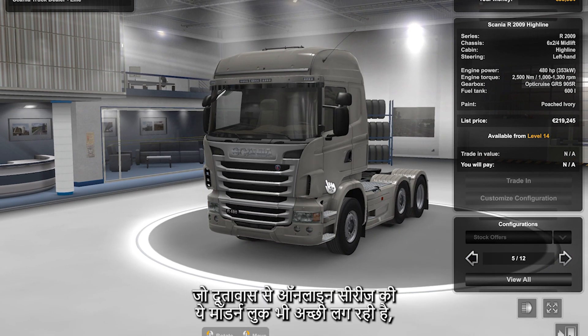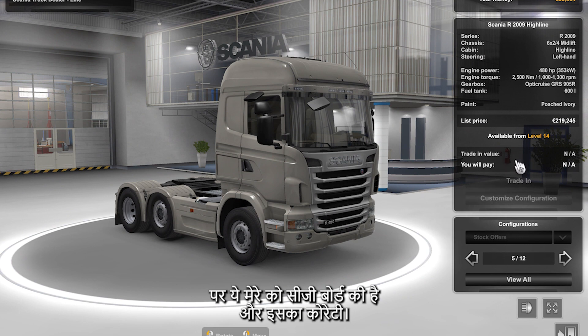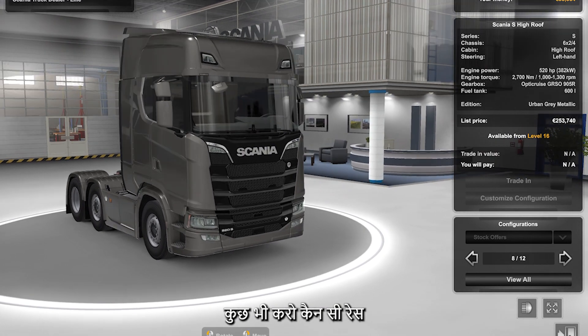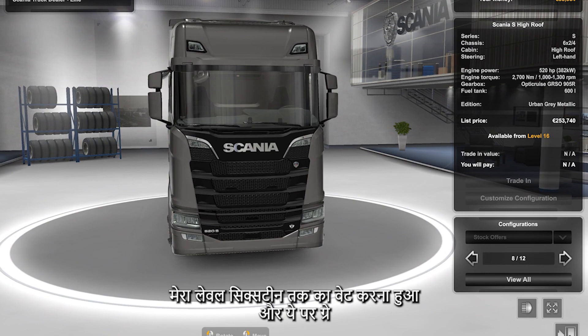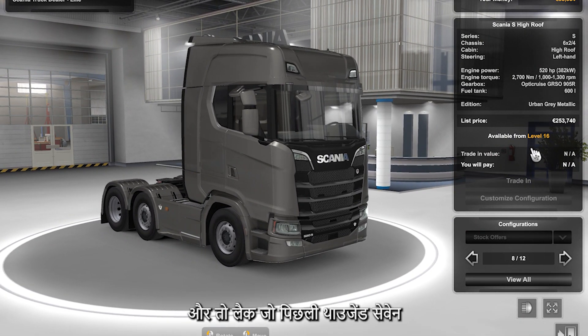I think this is a good model for me — it is a 6x2x4 with 480hp, and the rate amount is going to increase. Looking at the Scania S-series high roof, I can see a 6x2x4 chassis with 520 HP. It requires level 16 and it is in urban grey metallic edition. The price is $253,740.